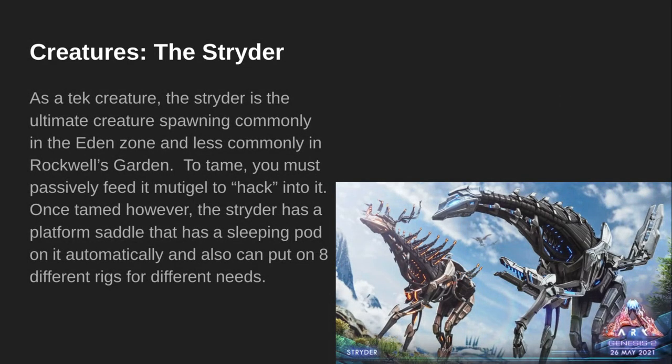Creatures — The Strider. As a tech creature, the Strider is the ultimate creature, spawning commonly in the Eden Zone and less commonly in Rockwell's Garden. To tame it, you must passively feed it mutagel to hack into it. Once tamed, the Strider has a platform saddle — although smaller than any other platform saddle — that has a sleeping pod on it, and can also hold eight different rigs for different needs, such as the excavation rig for rocks and stuff, and the shield rig to shield you and the Strider from nearby attacks. I believe this one's the shield one, and I believe this one is the excavator one.